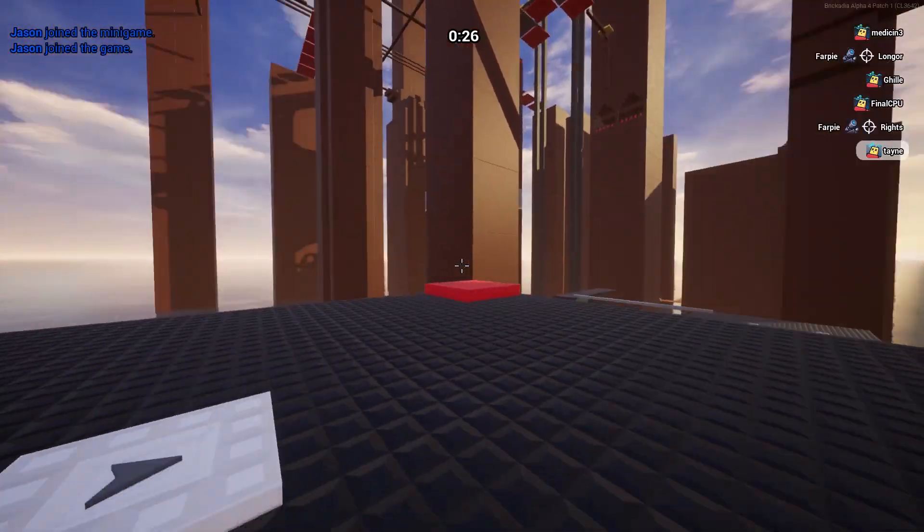This is the new goal point brick. You click it and it can end a round. Along with that, it makes a cool noise when you click it.